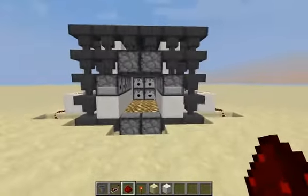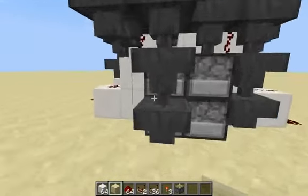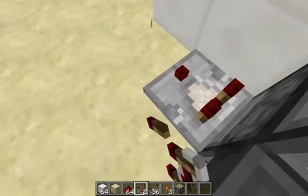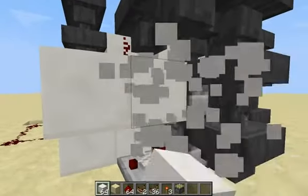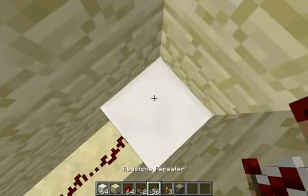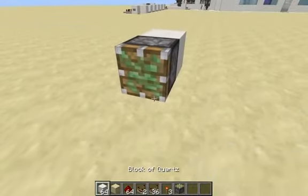Now let's move on to the back and do the rapid dispenser redstone. Replace the comparator here. Above that, put a block, and then to the left of that another block — making it go up two. Put a repeater set at 4, then go over to the hole we dug earlier and go down. Place a block, put a redstone torch, another block, another redstone torch, one last block, then put your sticky piston on it with another block.